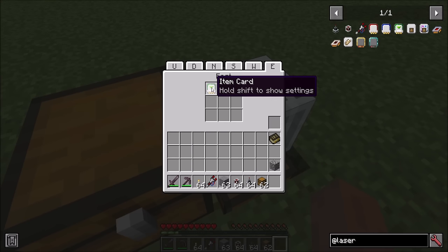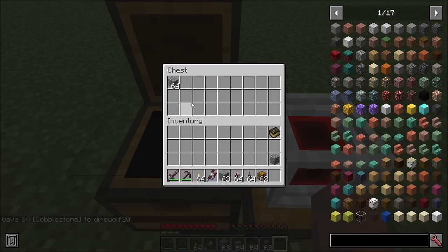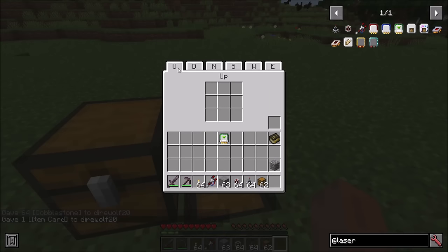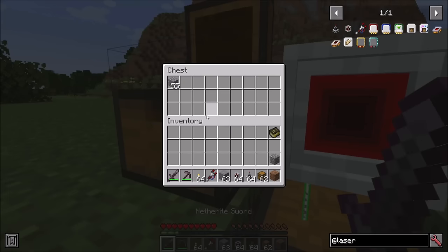Configuring this card lets you control what it does. By default it's in insert mode, which means it puts items into the adjacent inventory. You can change it to extract mode, which pulls items out of the adjacent inventory — extractors find an insert card to send items to. In extract mode it won't extract anything until there's an inserter card ready to receive. So let's put an inserter card in the chest down here. Once we do, items start being transferred — you can see cobblestone being received in the destination chest.